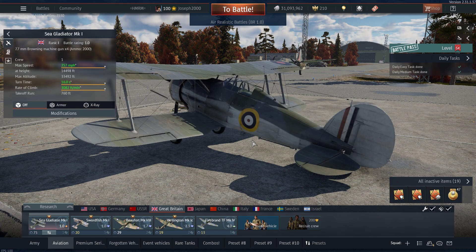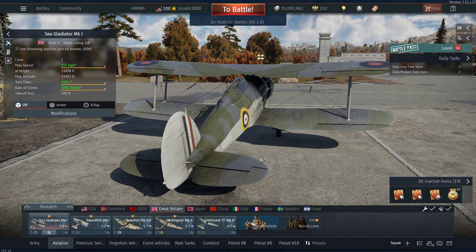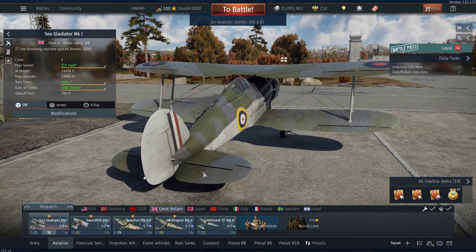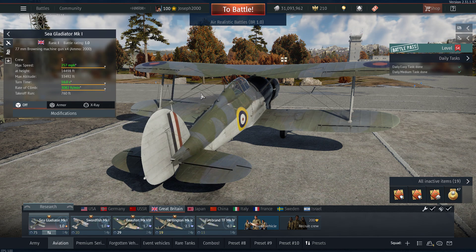I ranked the Gladiator in B tier — it's a jack-of-all-trades, it does things very well, but it does have some fallbacks and issues that can affect it. It's just your standard Joe Average biplane, and to be honest it's not as interesting as something like the Swordfish, because at least the Swordfish has a little bit of history behind it, but we'll get to the Swordfish eventually anyway.